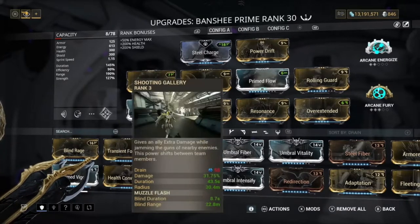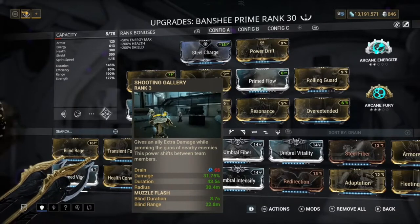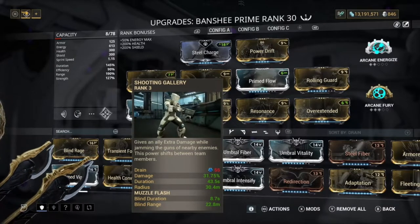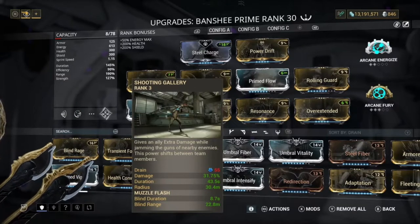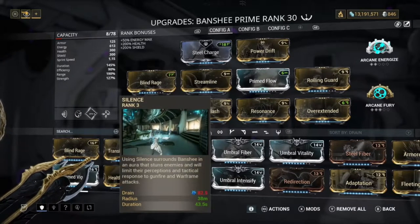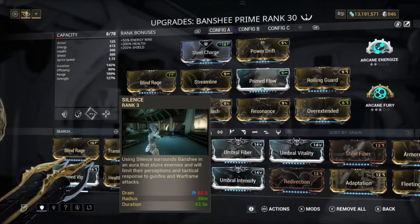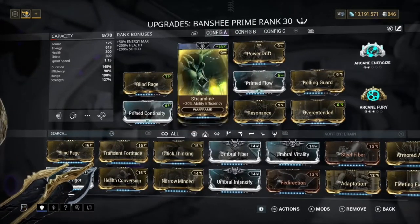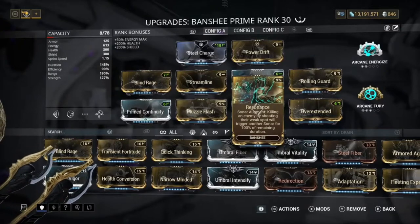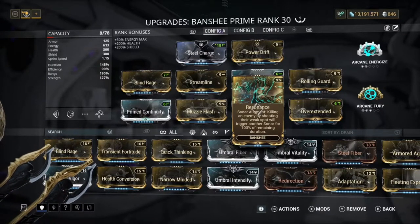Shooting Gallery gives an ally extra damage while jamming the guns of nearby enemies, and this power shifts between team members. Basically it's going to jam enemies' guns and keep them stunned for longer. Combined with Silence also keeping them stunned, that is what makes this really good — both Silence and Shooting Gallery are constantly stunning enemies.